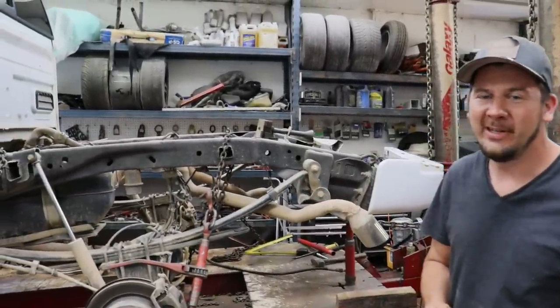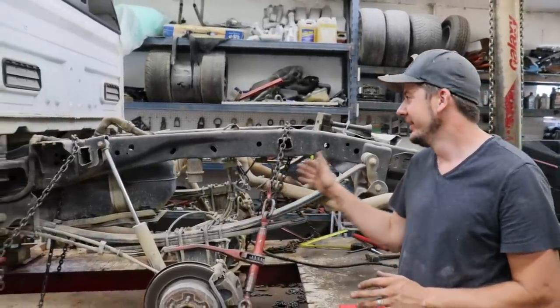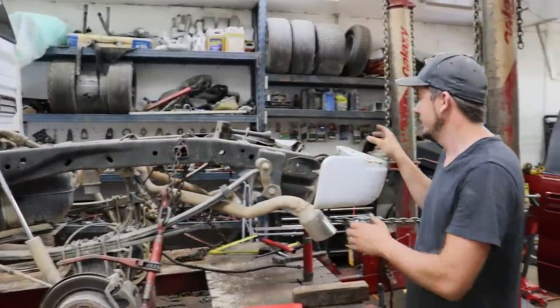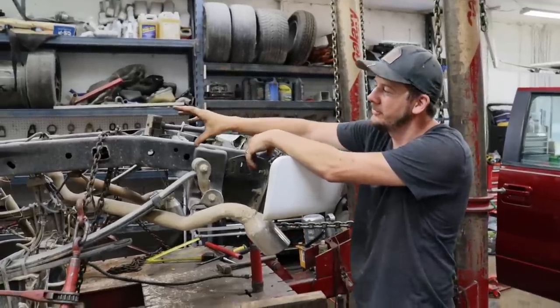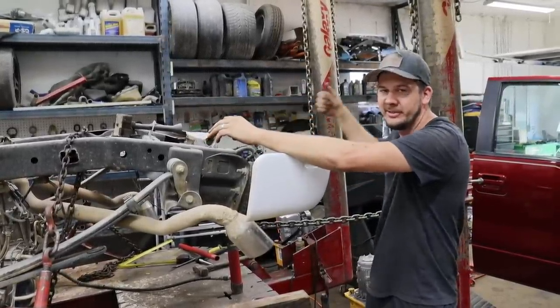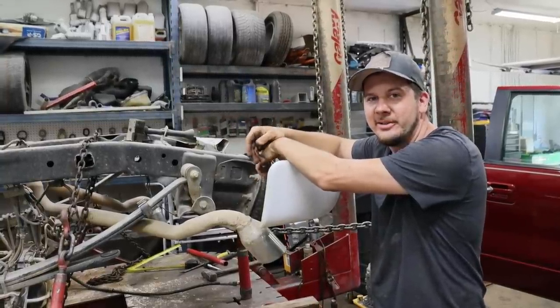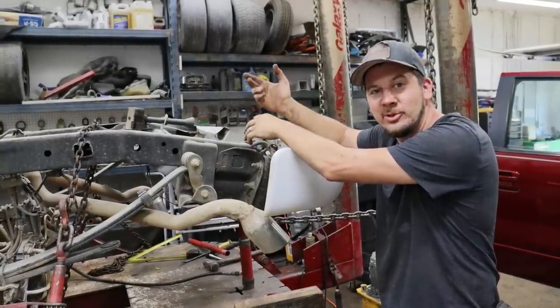Just like that we got the truck on the frame machine — all chained down, strapped down. The frame should not be moving anywhere past this point, so what we need to move is this front section. Pretty much how it got hit: it got hit and bent down. We're going to hold the frame there and pull it up by the hitch and pull it this way, so it should go back to where it was originally. Then we'll see how the metal is afterwards — if it rips we'll get it fixed, if it doesn't we're good to go.